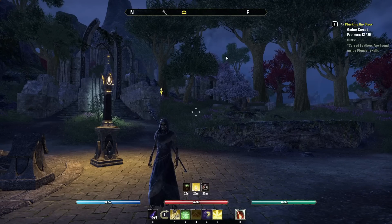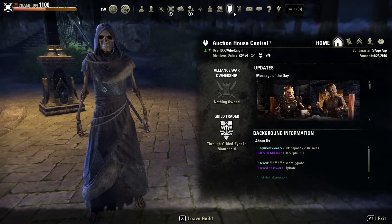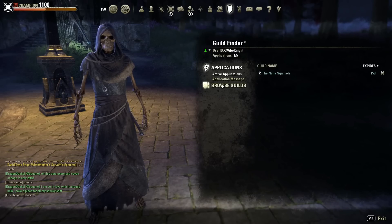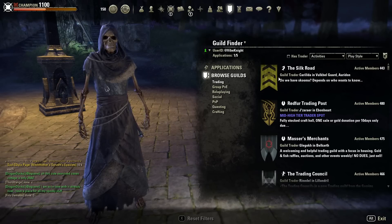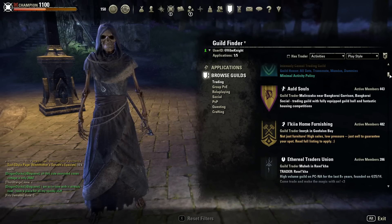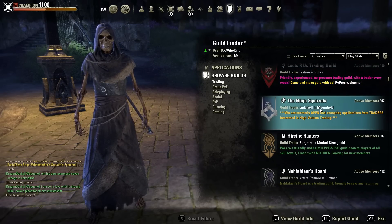To start off you'll need to be part of a trading guild. This is pretty simple but it can take some time while you wait for leadership to approve you. To join a guild simply press P or navigate to this menu where you can click the guild finder and then click browse guilds. Select trading and then select a guild to apply for. I recommend joining one that has a trader in Mornhold or Vivek City because both of these locations have a very high trade flow.